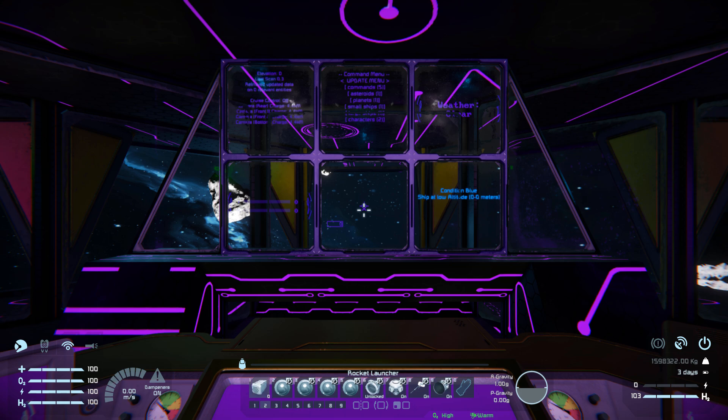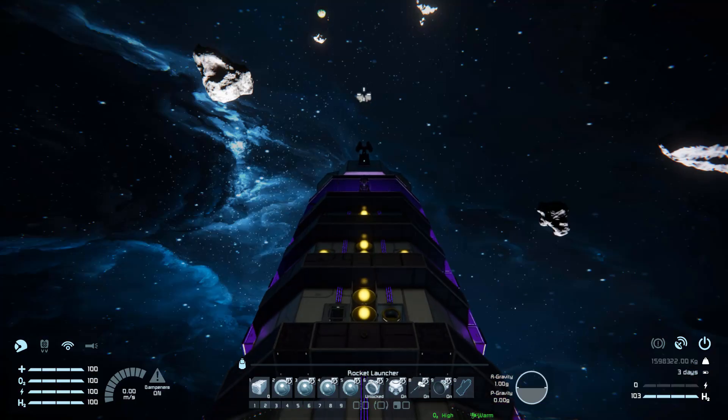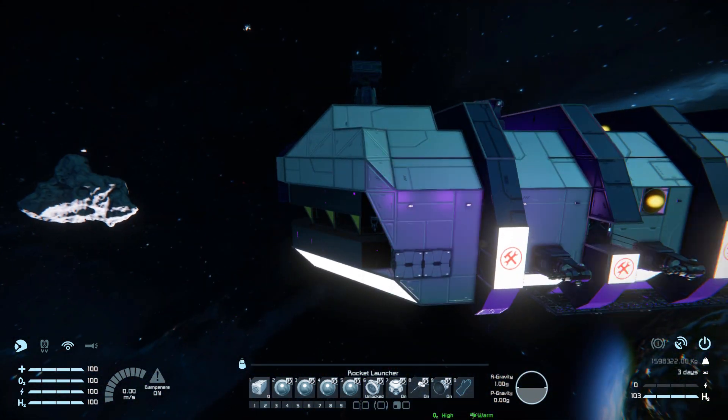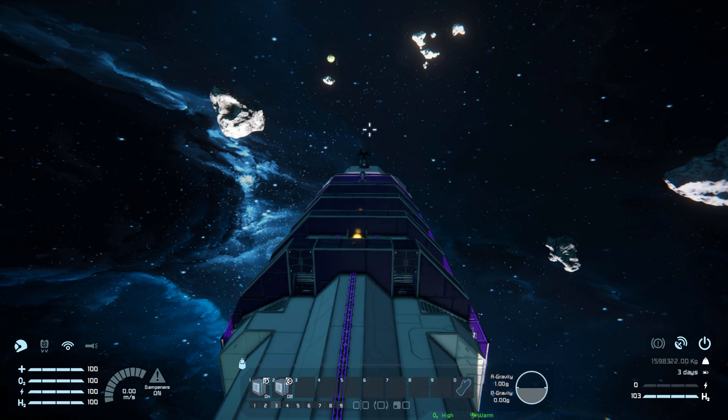On tab number 2 we've got even more controls. Number 1 is yet again to fire our rocket straight forwards. Numbers 2, 3, 4, and 5 are for our cameras all the way around the ship. 6 for our connector at the very top. 7 for our gravity generator. 8 for our antenna again. And 9 for our thrusters — pressing number 9 turns them all off, which suddenly gets very quiet. Tab number 3 has controls over our turrets, where number 1 is for idle movement on and off, and number 2 is to target neutrals on and off.